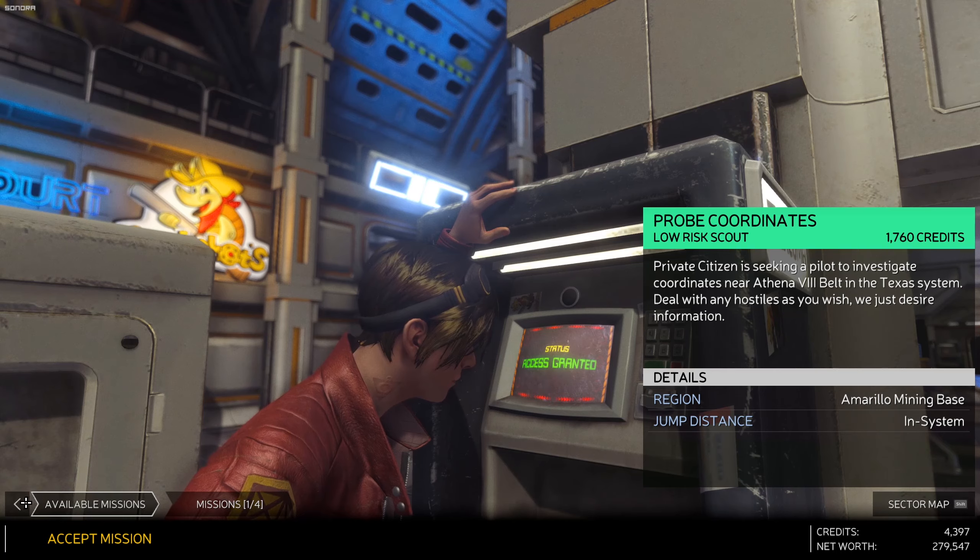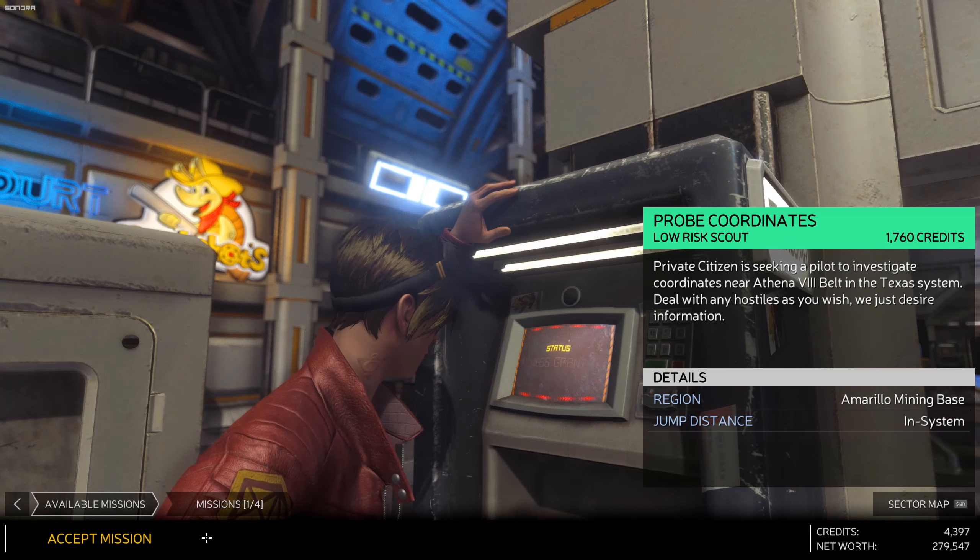There's also a simple cargo run but that's to another system, four jumps away, so we're not going to be able to do that just yet. I'm going to start by doing both of these - probe coordinates first to see what that mission type is like. It is in the system - Neo-Amarillo - so that's fine. Let's leave and take off.